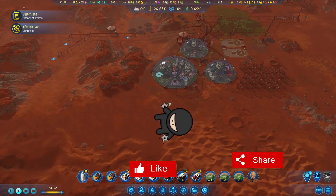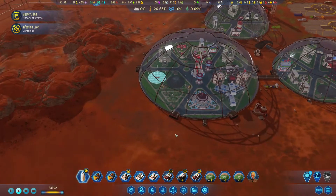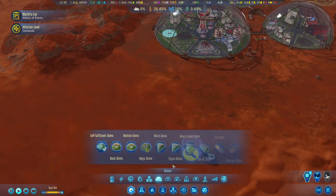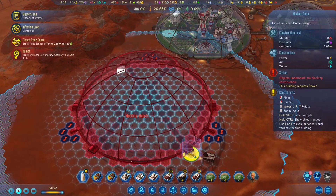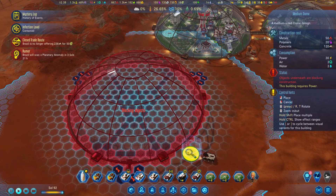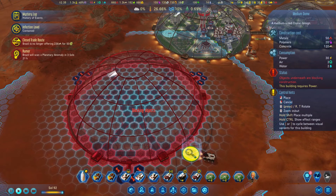A couple of things we're going to do in this episode: first we're going to build another dome. Looks like these farms I'm trying to build are going to be useful, because I think we're going to have to grow something after we do the research. Let's go and start making plans for a new dome.